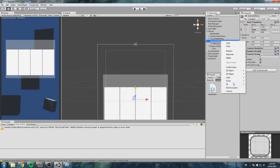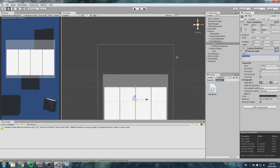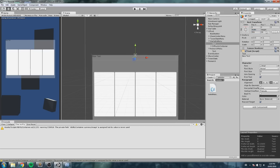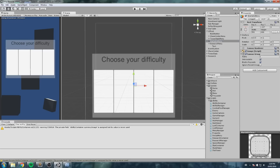Let's also add a text element. Before the difficulty container, I'll create a text, anchor it at the top, reset its position, set the width to 550 — the same as the whole box — and the height to 75, centered both ways. The text will read 'Choose your difficulty' or 'Start a mission now.' You just play around with the UI until it looks like something — the whole art part isn't completed yet.